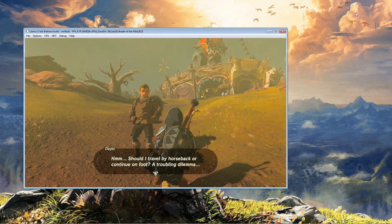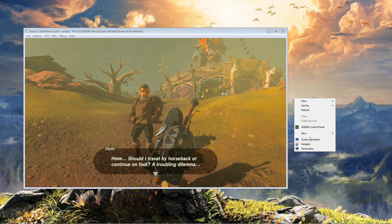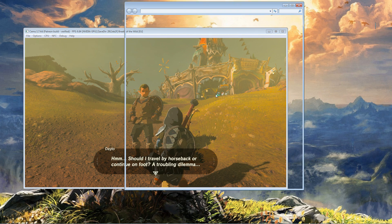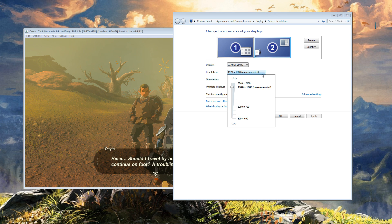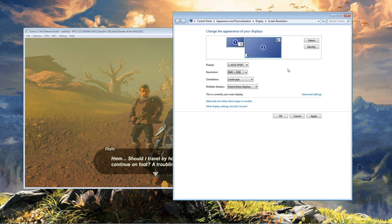Now, what you can do is go into your resolution setting — screen resolution from the desktop. Pick your monitor that you're playing on, and then you're going to see an extra option here: 3840 by 2160. So we're going to set it to basically 4K.